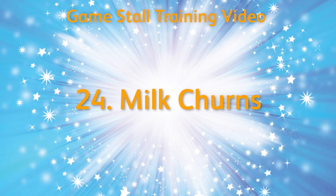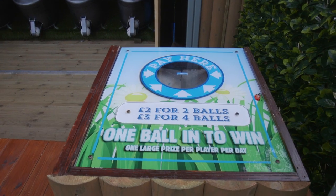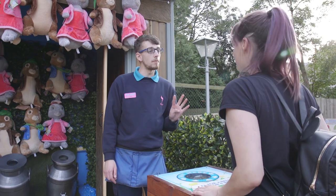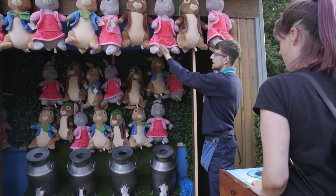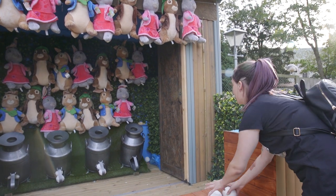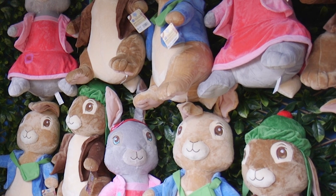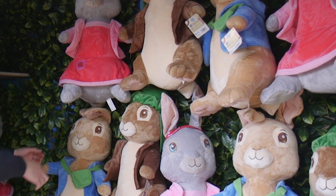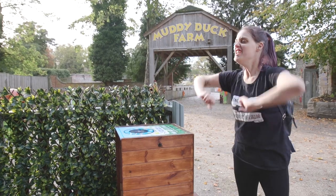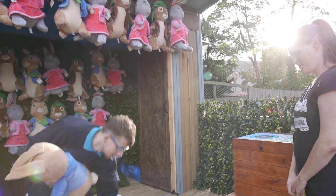Milk Churns. This game is Milk Churns and is at the Peter Rabbit Adventure playground area. The aim of the game is to get just one ball in the milk churn to win. The guest has the option to play with either two or four balls. With this game being close to the playground, many of your players will be young children. This game stall has a small service area, so you won't be able to have more than two guests playing at a time. On this stall, we only have Peter Rabbit themed prizes, so it fits with the area. This makes it very easy for you to keep your stock sheet accurate. Don't forget to stay stood at the side of guests throwing balls. Many of the prizes on here are hung as part of the display, so you must make sure to check for hooks and the seam before awarding the guest with their prize.